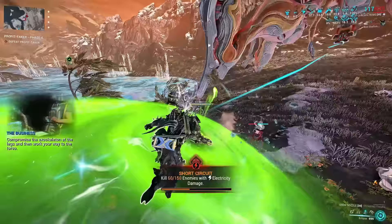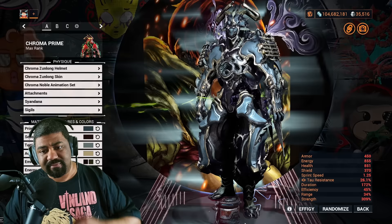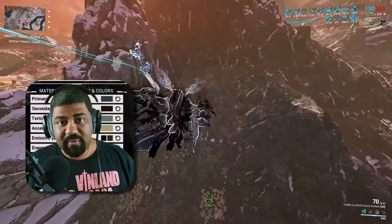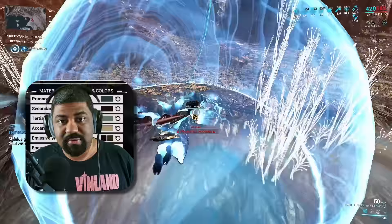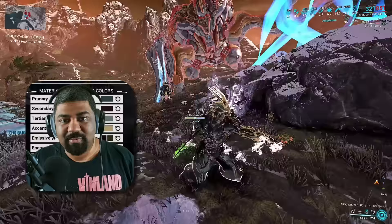For those going into Profit Taker, the one thing you want is credits. There's no point doing Profit Taker other than credits. Some might say you can farm Torroids — that's a bonus — but people farming Profit Taker are mostly there for credits, which are in higher demand ever since they introduced Arcane Dissolution, also known as Arcane Gamba, where you gamble away Arcanes to earn other Arcanes.